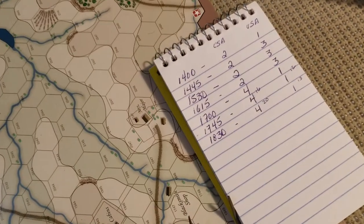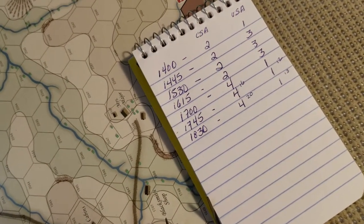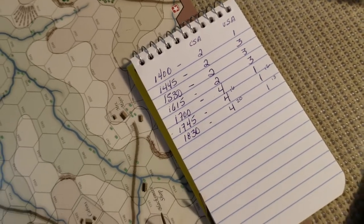Victory points — the Confederates got four more and the Union kept one. No location changes, but now it's 20 to 13 in favor of the Confederacy.